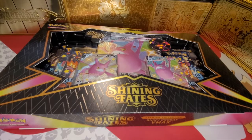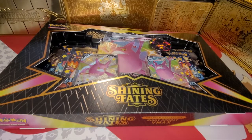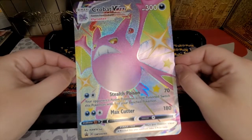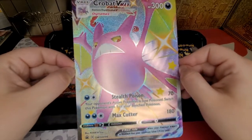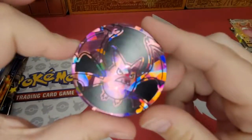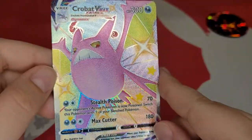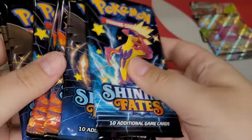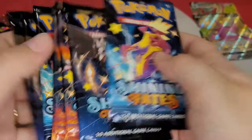Hi, it's Ms. Maddy-san, and today we're opening one of the Shining Crobat VMAX boxes. The first thing we have is this Jumbo Crobat VMAX shiny card, which I think is just gorgeous. And then we also have this beautiful Crobat coin, this gorgeous Crobat VMAX, and the Crobat V promo. And then seven Shining Fates booster packs.